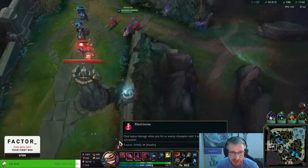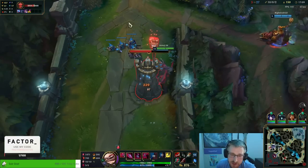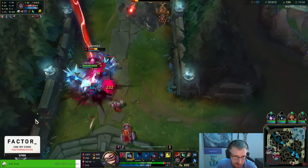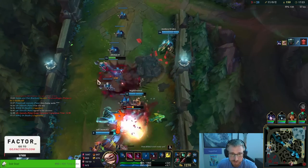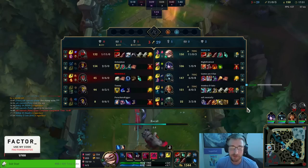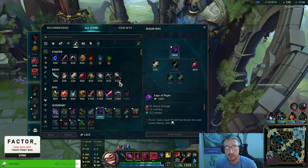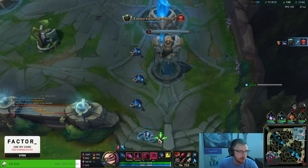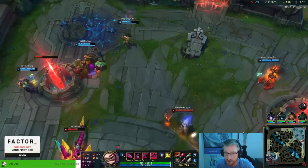I also did go Ultimate Hunter — if you guys can see my runes: Triumph, Coup de Grace, Legend of Lecture 2, Ultimate Hunter. The champion doesn't really have too bad of mana issues. We're just one-shotting everything in sight. I'm going to go Edge of Night just so I get a little bit of tankiness. Also having Edge of Night — if I'm W-ing in on Morgana, she can't just instantly bind me and cut away. It just takes away the ability for them to counter me.